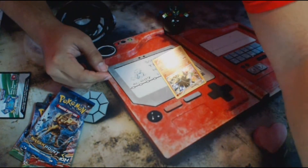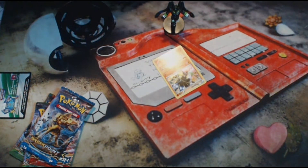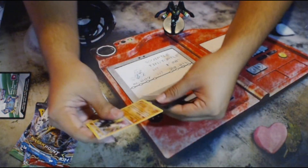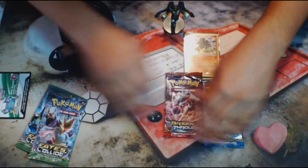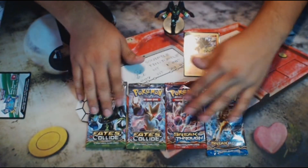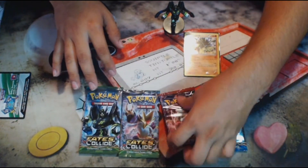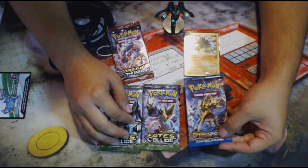So let me go ahead and grab the sleeves right here - nice and powerful black sleeves. Sleeve up this promo and then we'll continue on with the pack openings. We have four packs here: two Fates Collide, a Breakpoint, and a Breakthrough. Mega Mewtwo Y is gonna have the best pool of these, so let's go ahead and start off with the Breakpoint.